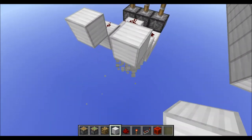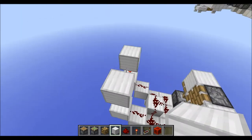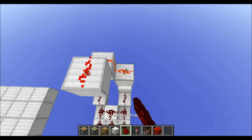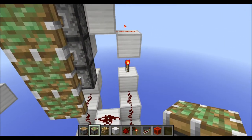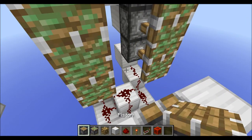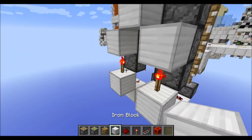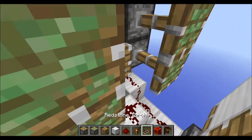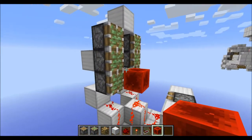Then go below here and place 3 torches. Run this into 2 more blocks with redstone torches on top, blocks on top, block up there, another block up — put 3 redstone dust down like this. Grab 3 sticky pistons and another 3 and place them like this. Then place a block right between those torches, place a non-sticky piston like this and a redstone block here — now those pistons should all retract.